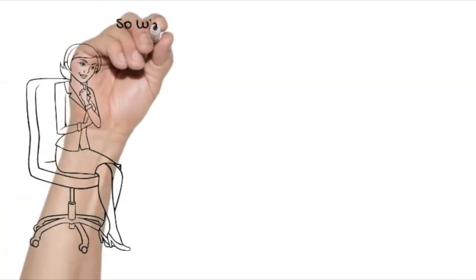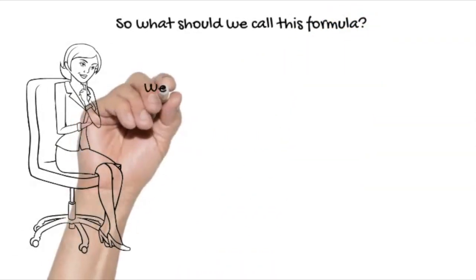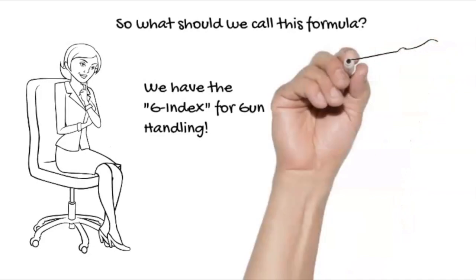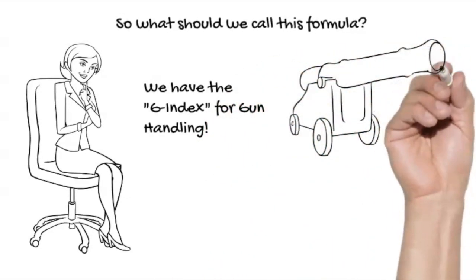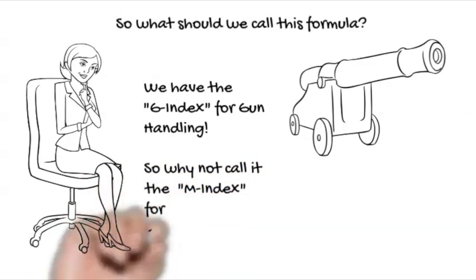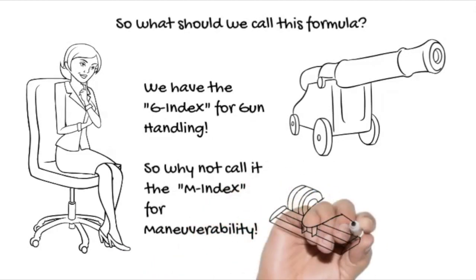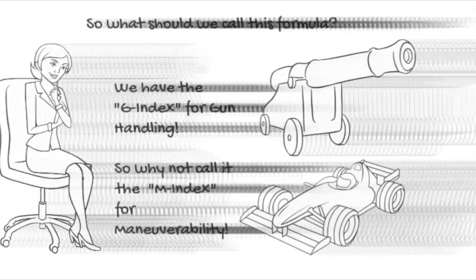Now we have the formula, let's think about what we can do with it and what to call it. We have the G index for gun handling from another video. So let's call this the M index — keeping it nice and simple — M index for maneuverability. Now we have two tools we can use when comparing tanks like for like.